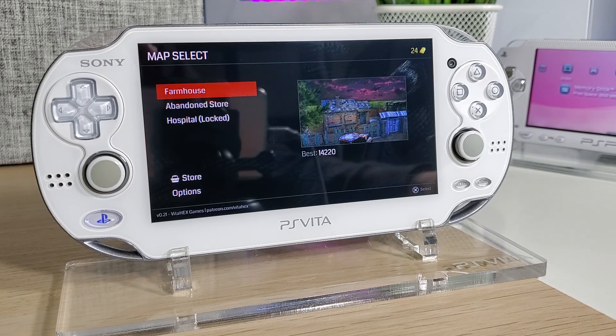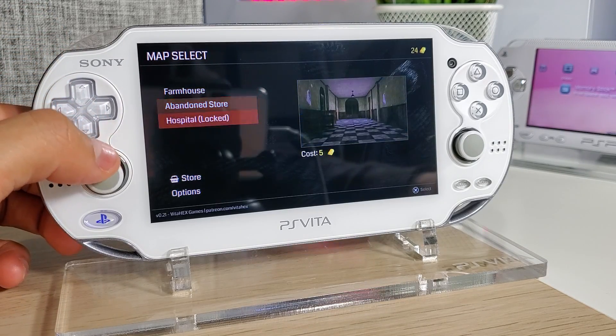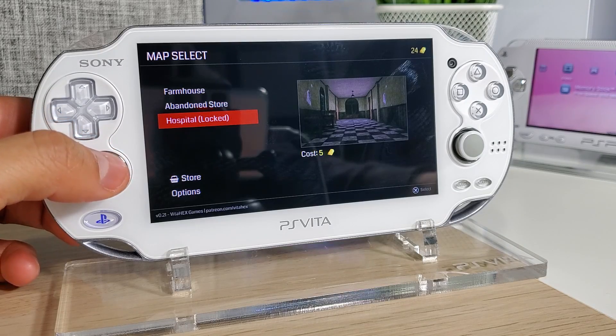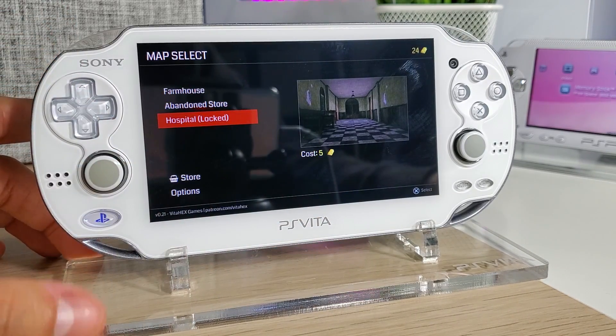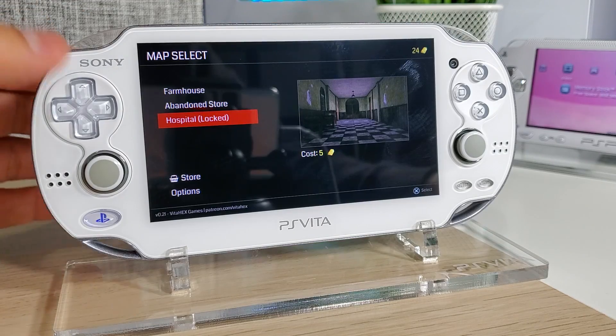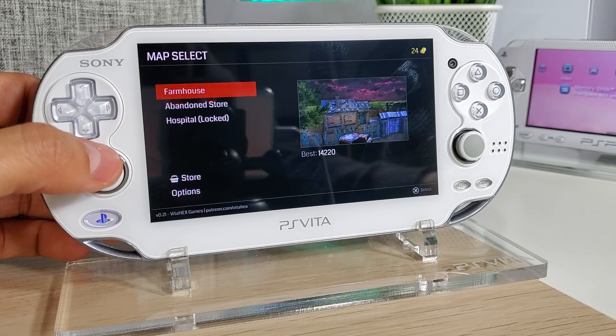Obviously you must be running custom firmware — I'm currently on 3.73 with HENkaku Core 2 and it's running just fine. When we start the game we have a map selection, which is nice: we have Farmhouse, Abandoned Store, and the Hospital, which is locked. It looks like it costs five gold, and I currently have 24 gold. You can obtain gold by just surviving a certain amount of rounds.